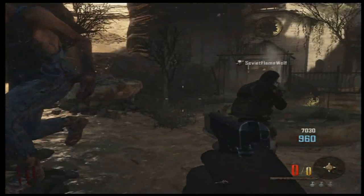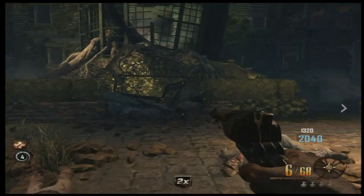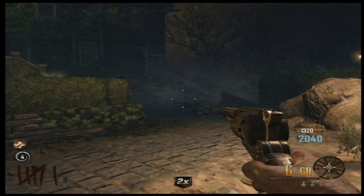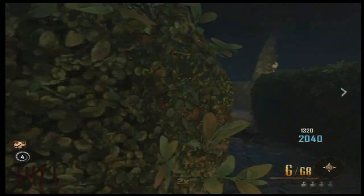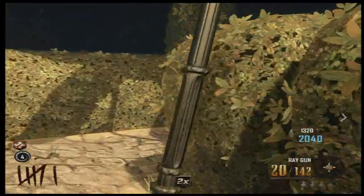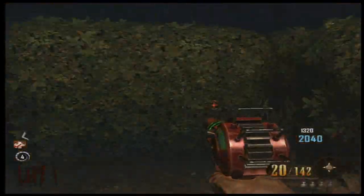The second step is to go in the backyard of the witch house and destroy the fountain in the middle of the maze back there. If you did not destroy the first fountain in front of the witch house, this will not work.